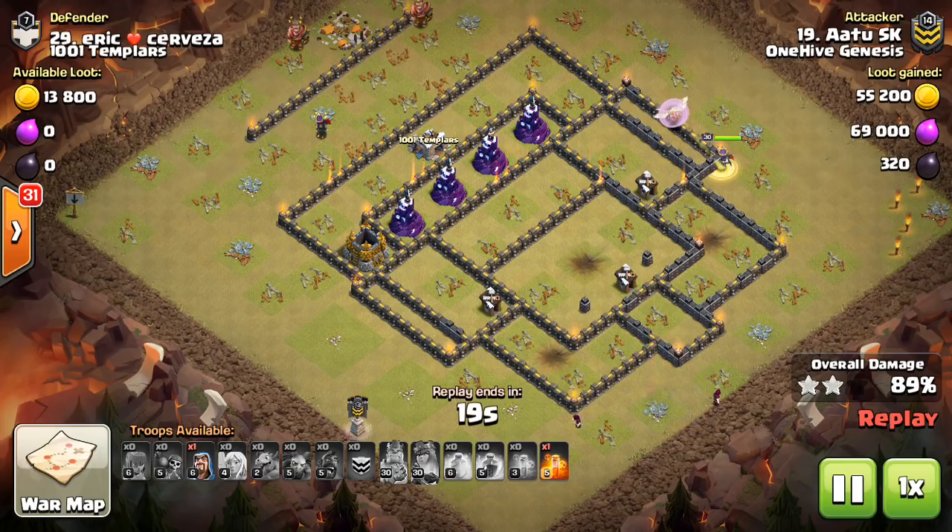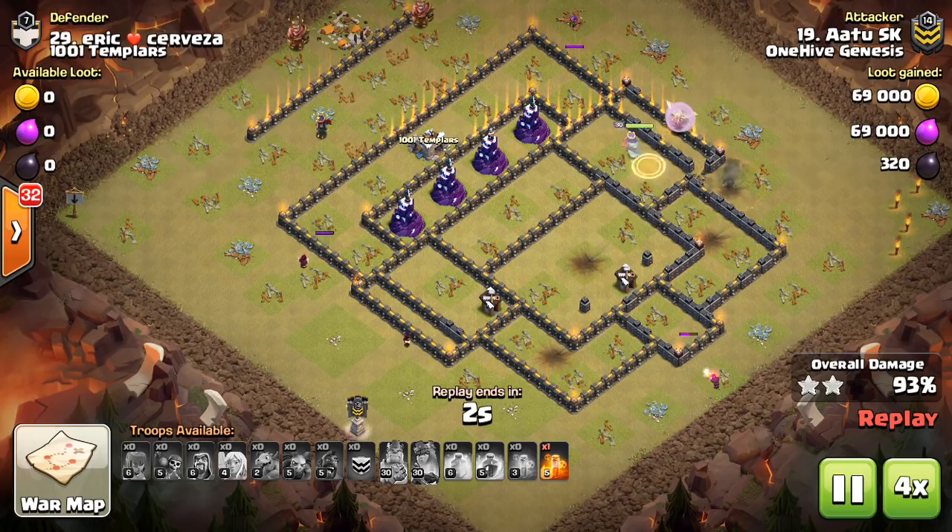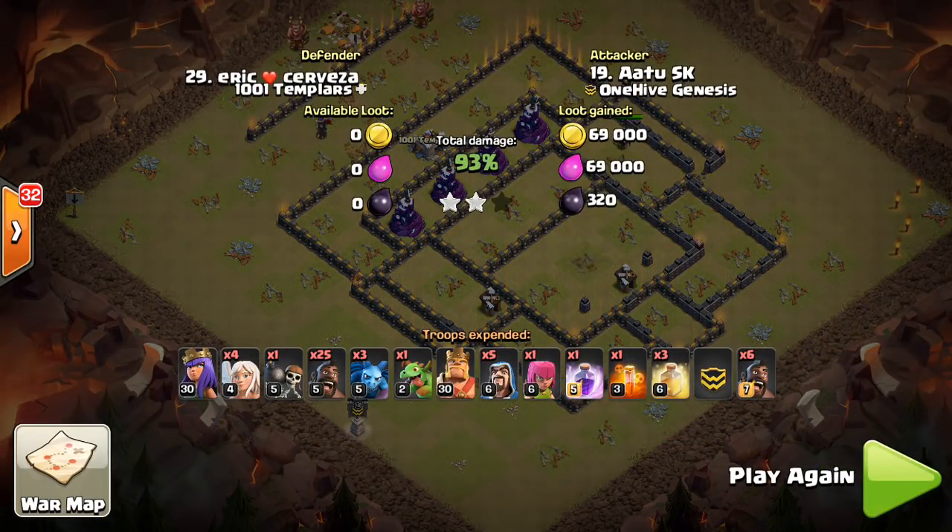It's more than just how many defenses can I get — you also want to think about what kind of pathing are you making for your hogs and how that's going to affect how you heal them. In this space, for this attack, it was not favorable. Nice try to A2SK — that'll do it for this video. Hope this was helpful for you guys, thanks for watching. I'll see you guys in my next video — probably going to have some live attacks. It's been a while since I've had some live action, so I'll try to get some of that out from the One Hive war this weekend. CWL invite this season for One Hive Genesis should be fun. Until the next video, I'll see you guys later — Bisectatron out.